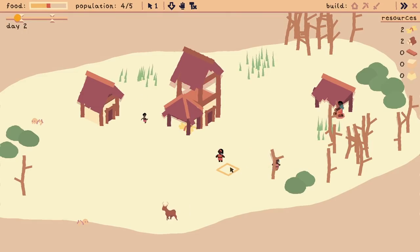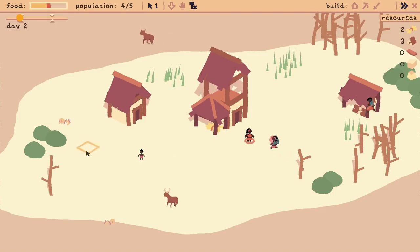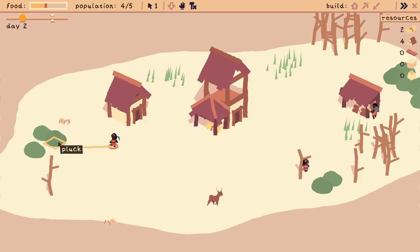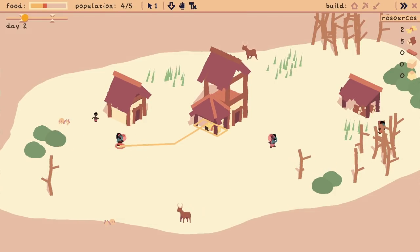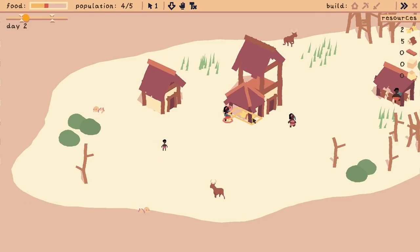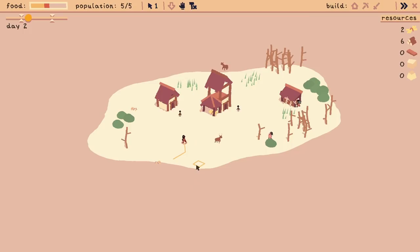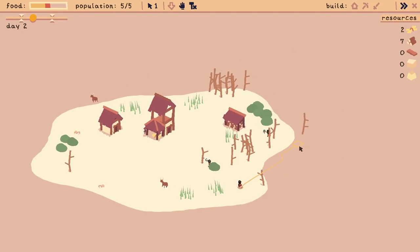So you're busy doing that, you're getting food. One of the kids has grown up — wonderful! Go get food, absolutely, go and acquire much in the way of lovely berries. Actually, gather one lot of berries — we could do with you doing a bit of exploring, because we could do with finding water. I want to build a farm, and a farm works best next to water, because that's useful for things to grow. Let's have a little wander about and see if we can find a farm location.